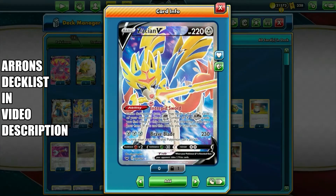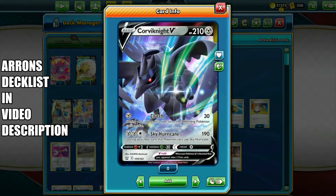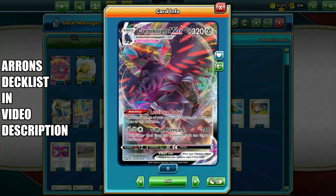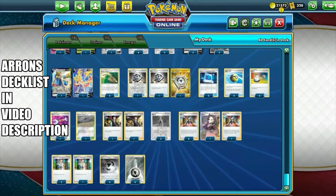you can do another 230 damage if it's fully powered up, thanks to Intrepid Sword, which allows you to attach energy from the top three cards — any basic Metal energy gets attached to Zacian V. We already have a Corviknight V which nobody wants to use for attacks; what we basically want is Corviknight VMAX and G-Max Hurricane for 240, which is 10 more than Zacian V. With retreat cost zero, it does have weakness to Fire and resistance of minus 30 for Grass type — the weakness is removed thanks to Coating Energy.